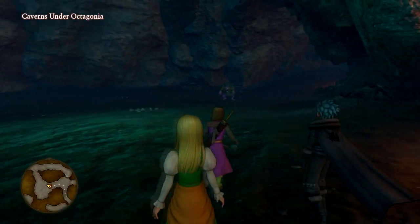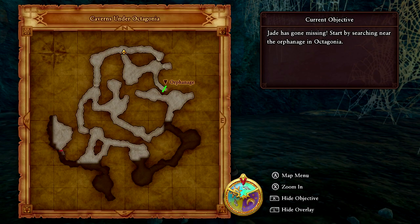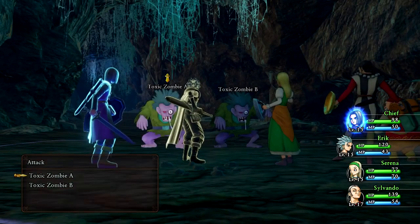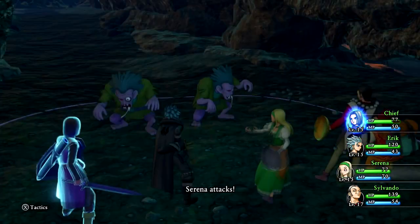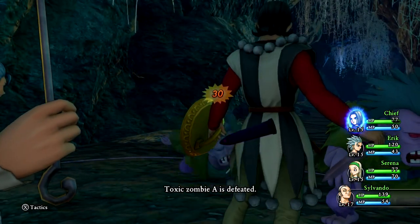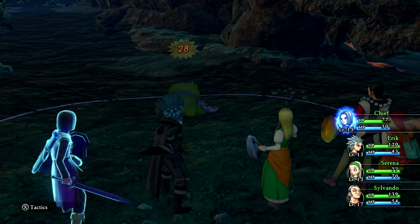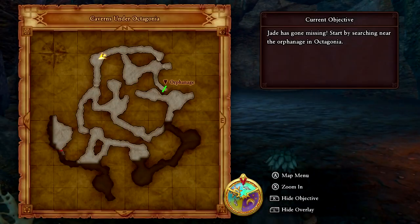You gotta watch out because there's lots of treasure around here as well. Now where do I go - left or right? This would be so much harder in 2D mode. Oh crap, a group of toxic zombies appear - die, die! Oh, you hit Rab and he's not even on our team. Sylvando's new knife is really good. Let's keep moving.